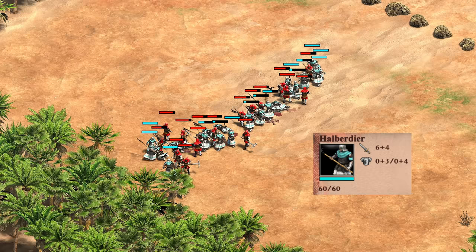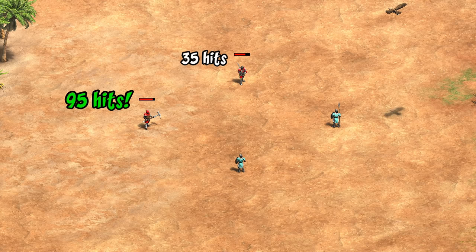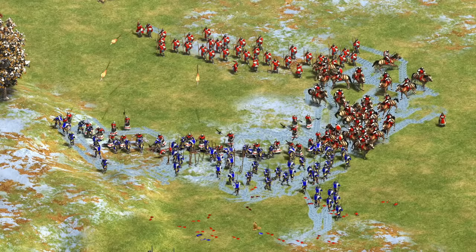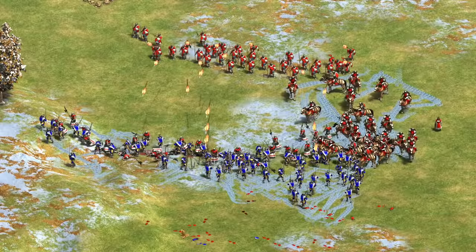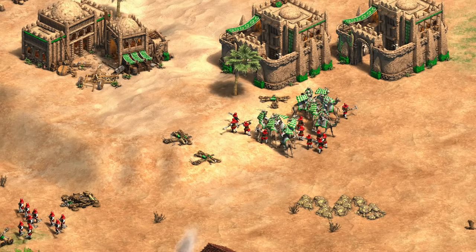The largest advantage over the champion turns out to be against elite skirmishers, where the Obuch takes 95 instead of 35 javelins. To whatever degree you think champions are an anti-trash unit, the Obuch for a similar cost takes that to the next level in all cases. Unless you're against eagle warriors or all your castles are destroyed, it's hard to see a compelling argument for going champion over Obuch as Poles.